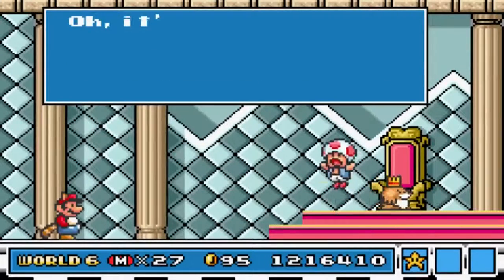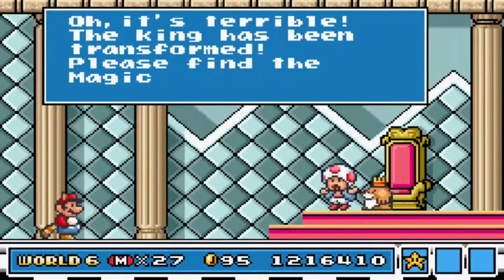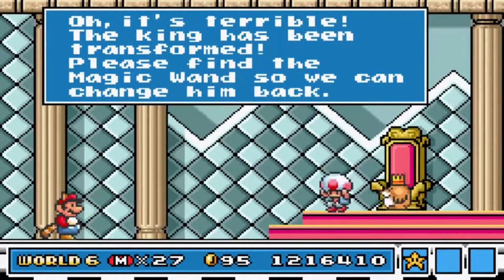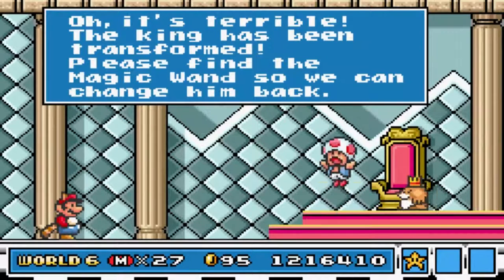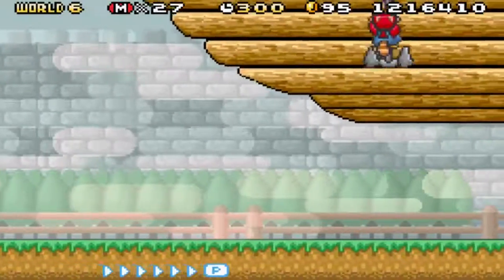So, let's take on the Airship's Lost Castle. But first, we have to visit the castle first. Oh, it's terrible. The king has been transformed. Please find the magic wand so we can change him back. He doesn't want him all this time - he's kind of pacing back and forth. It could be like he's stressed out too.